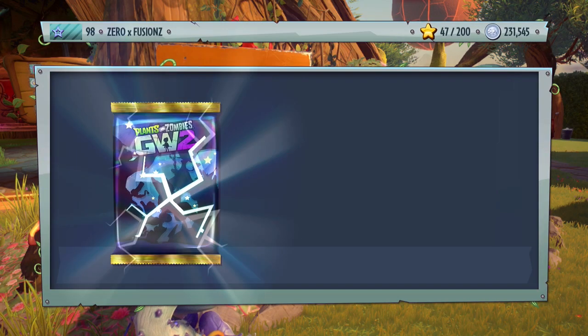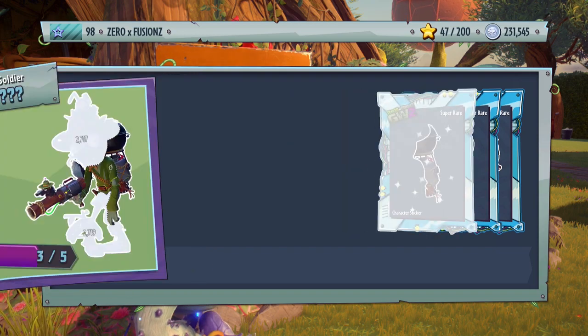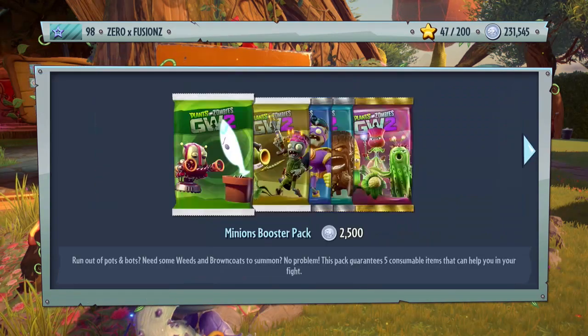Let's do another character pack — I really want to see what other character we can get. We get the Park Ranger! I'm super excited to play as this one. My Tiger Lily got this yesterday and said I'll probably really enjoy this character. I really like the Foot Soldiers so I think this is going to be an awesome character to play as.